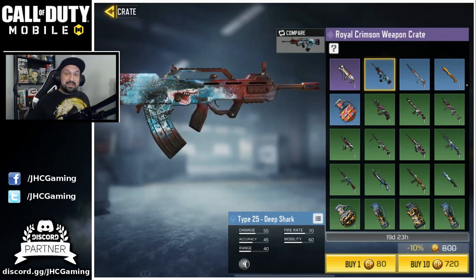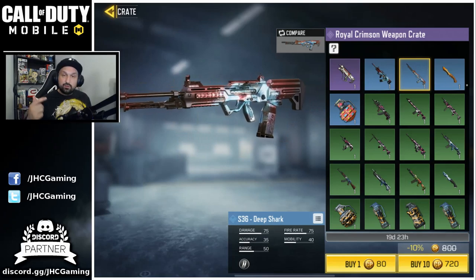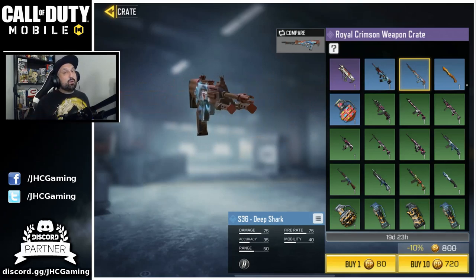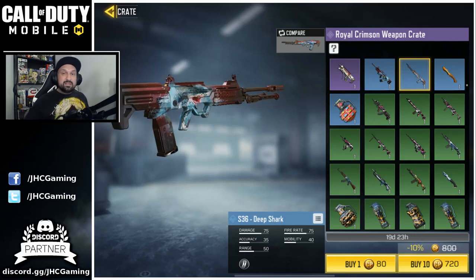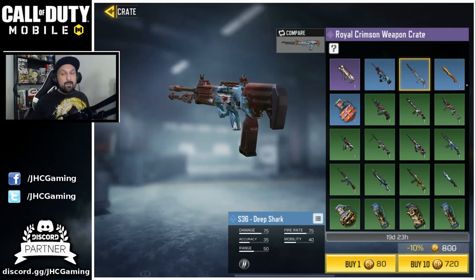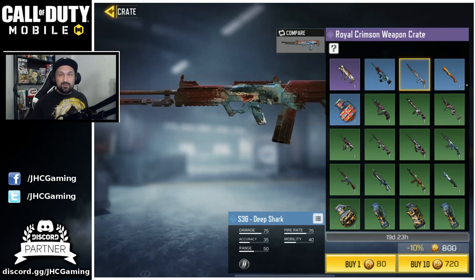But I would really like to get my hands on one of the Deep Shark skins. The weapons are pretty good. There's a Type 25 and there's a S36 also. So if I can get one of these two, I'll be super hyped. So let's go, guys. Before we start, make sure you subscribe to the channel for more Call of Duty Mobile videos. Let's do this.